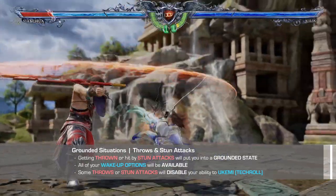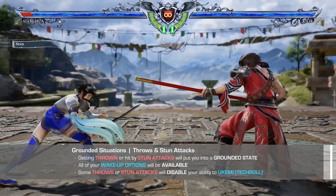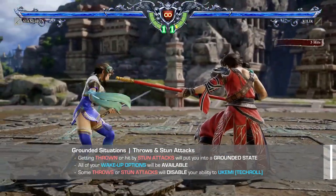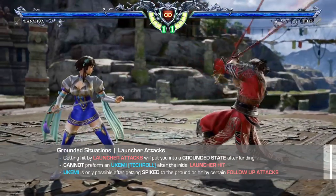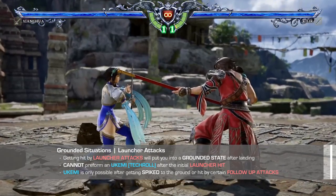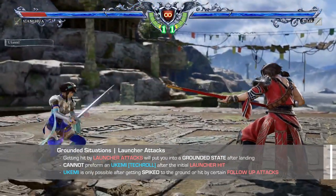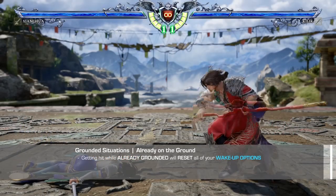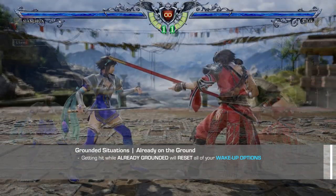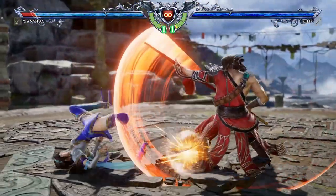The most common situation is getting hit by a knockdown attack while you are on the ground or in the air. Getting thrown or hit by an attack with stun properties will also knock you to the ground. Most of the time you can still have access to all your wake-up options, but there are still some throws or attacks that will disable your ability to tech roll. Getting launched is another common situation where you get hit by an attack that sends you flying into the air. You cannot tech roll after getting launched, unless your opponent hits you with an attack that spikes you to the ground. Getting hit again while already on the ground will reset all of your wake-up options, meaning you will be able to ukemi or tech roll even if it was previously disabled.